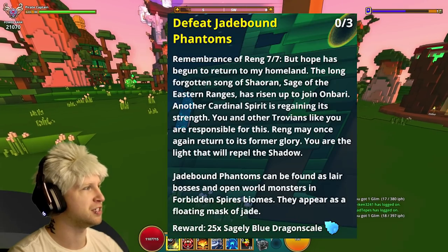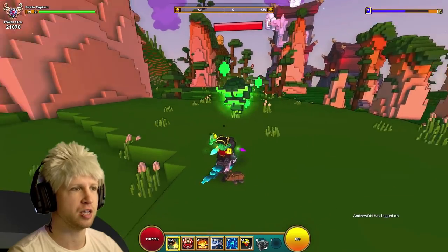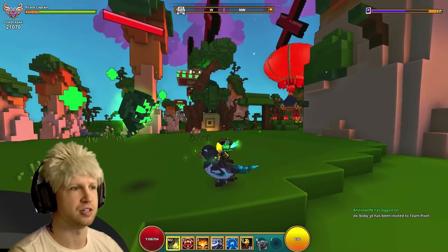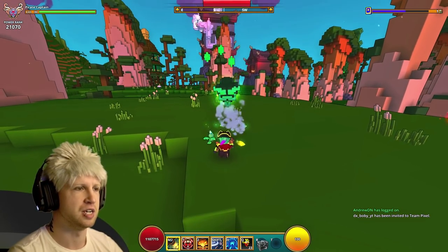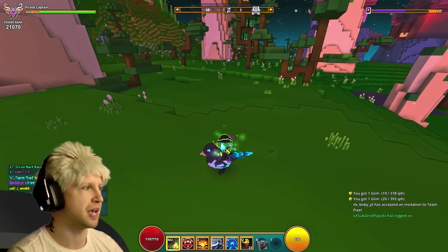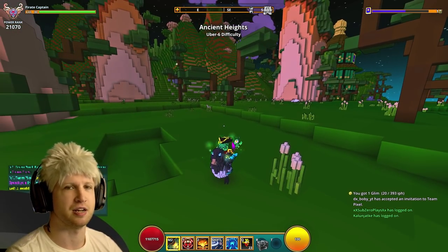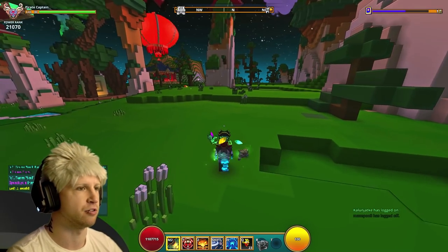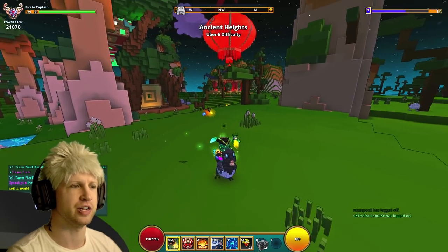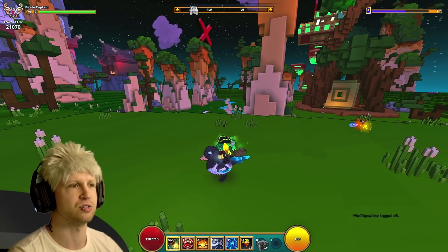Finally, the last part of the quest is that you have to defeat 3 Jade-bound Phantoms — which is actually this guy conveniently walking up to my face right here. You just have to go and defeat 3 of these guys, fairly easy. You can get them on the Cursed Skulls wave defense missions, you can find them out in the world, or in dungeons in general. And then you're going to end up getting the Blue Dragon Scale.